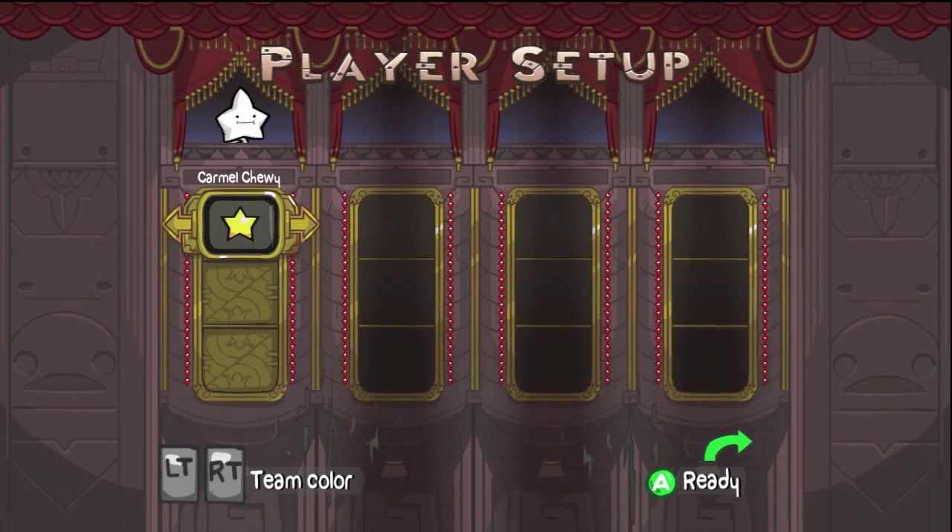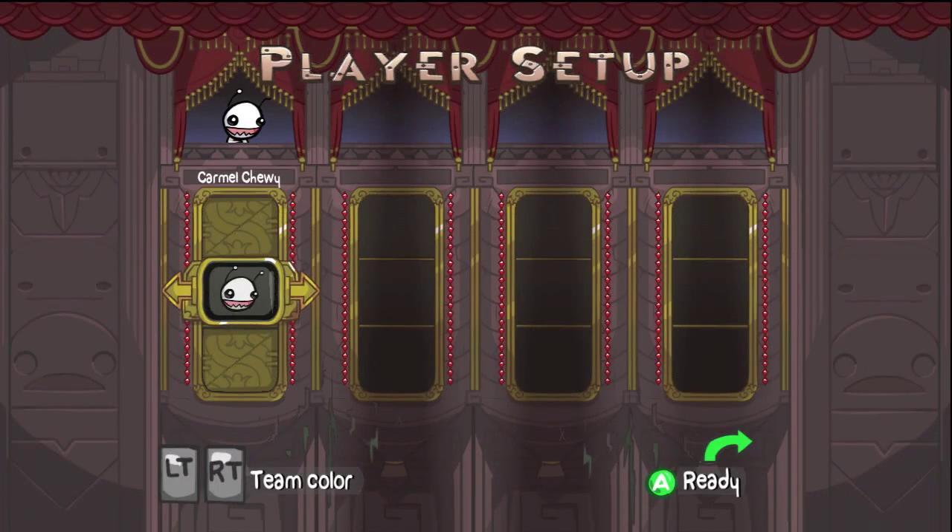First off, go to Player Setup in the Options menu, and for your top choice select the Star, and then go down to your second option, and Alien Hominid will be available.